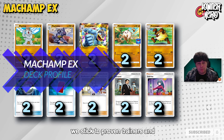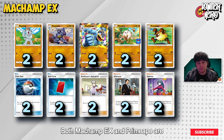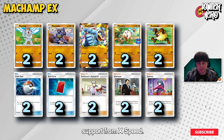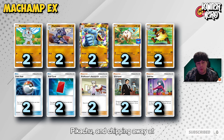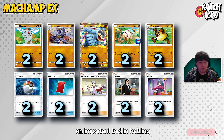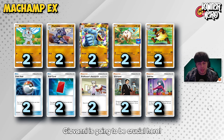For the rest of the deck, we stick to proven trainers and items that ensure consistency. Both Machamp EX and Primeape are strong on their own, so you don't need the additional support from X-Speed. Instead, Giovanni comes in to help Machamp EX secure key knockouts like taking down Starmie, Pikachu, chipping away at Charizard EX, Mewtwo, and Articuno. Giovanni is going to be crucial here as an important tool against strong tier decks.